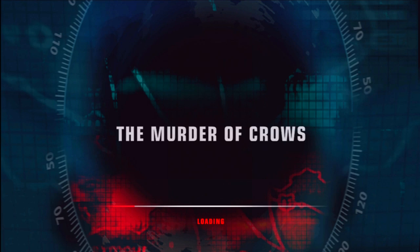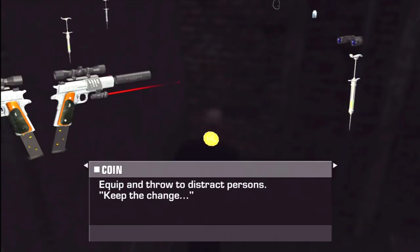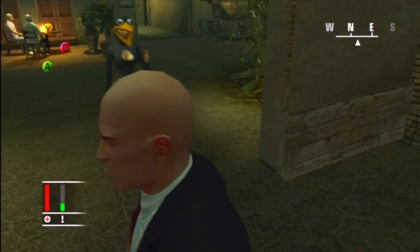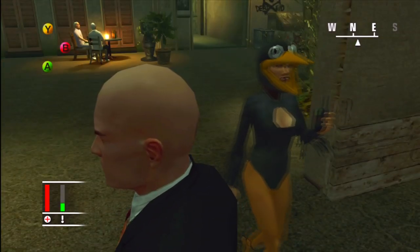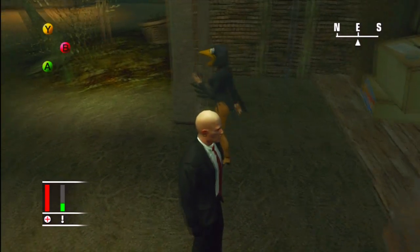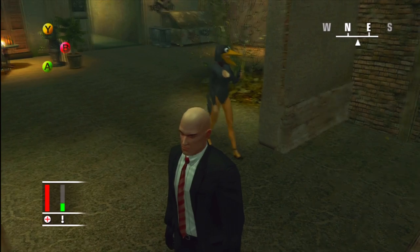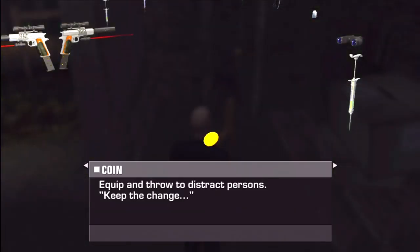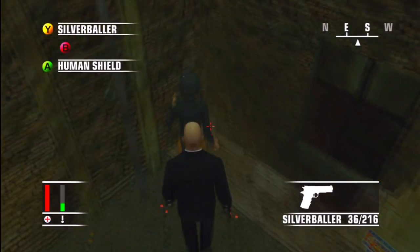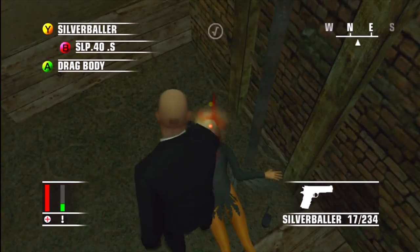Murder of Crows has quite a few weapons. This is one of the maps you'll have to play more than once because it has two rifle-type guns you can't conceal, so you can only carry one out at a time. The first target — Angelina, or whatever you want to call her — has the SLP 40 Silenced. You kill her, take her gun, and grab her walkie-talkie which tells you where your next target is.